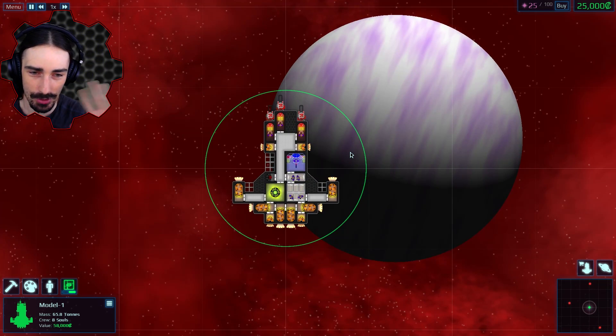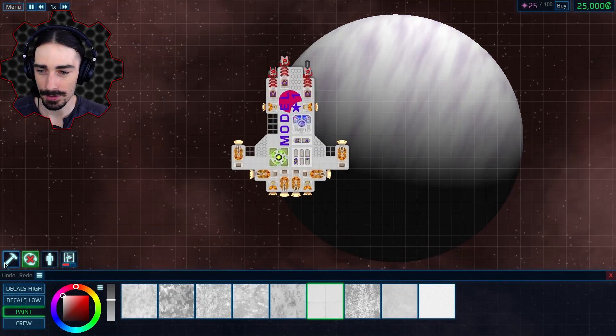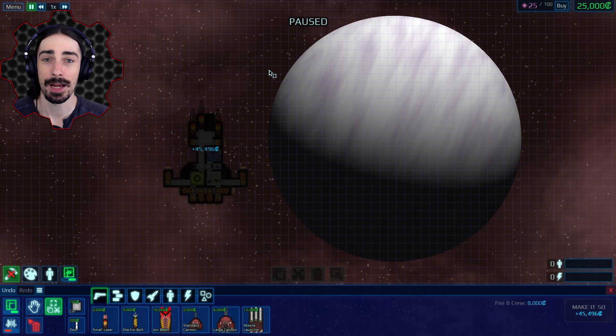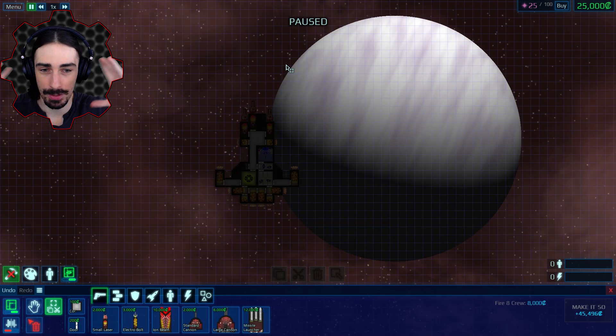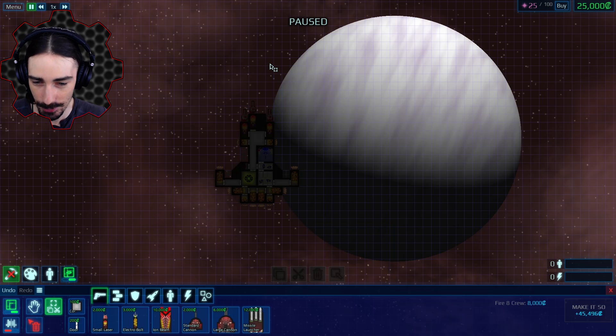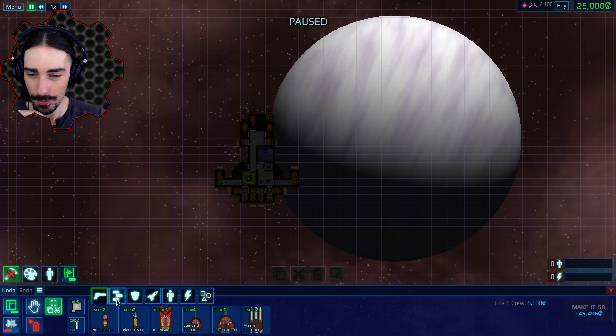One thing that sounds good across the board is to take the starting ship, go into blueprint mode, and just delete the entire starting ship. That way I should have a lot more money to deal with and I can build a better design. Someone said missile launchers absolutely dominate in early game, so we're gonna try that.